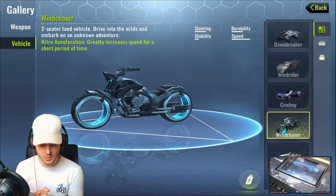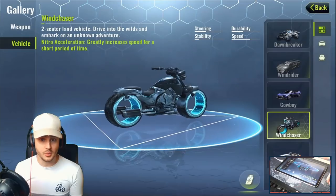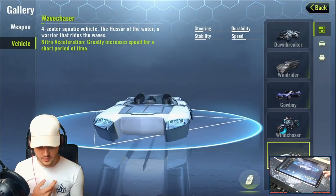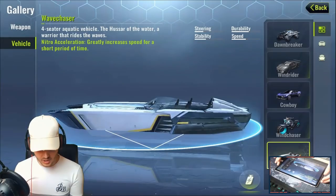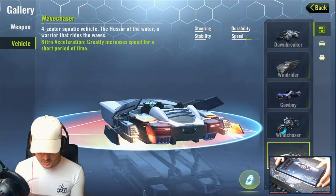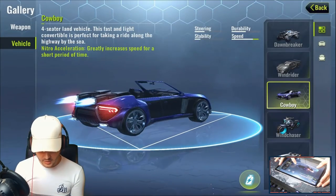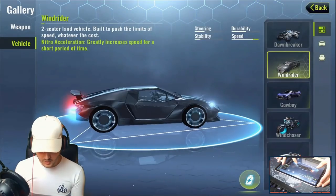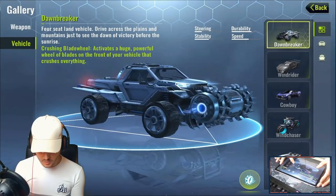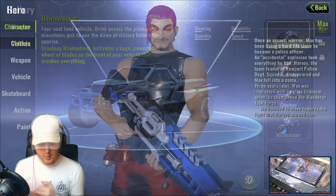You can always spawn the Wind Chaser, which is the motorbike — it has nitro acceleration and good speed but very poor durability, so avoid it when running from enemies or dodging bullets. Fifth is the Wave Chaser, the only boat in the game, a four-seater with nitro acceleration. You can also put boosts on the vehicles — the animations show nitros firing from the Wind Rider and Dawn Breaker, and the chainsaw deploying on the Dawn Breaker, letting you roll into enemies. Pretty overpowered and very cool.